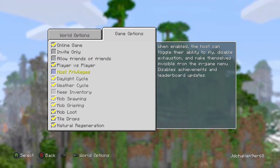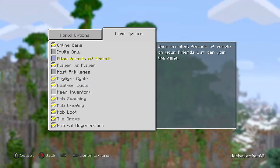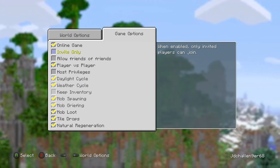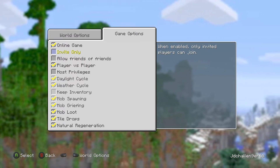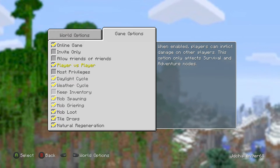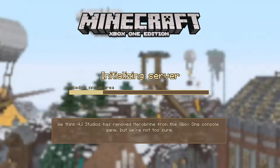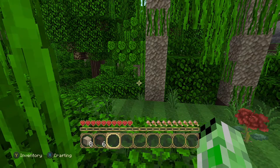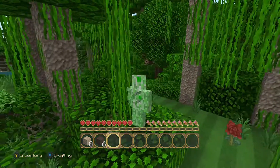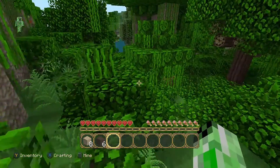I've changed some settings. I've not got host privileges on, because otherwise all the people will cheat. Invite only is off as well, because people can't join otherwise. So I've turned that off, and we've got online game and player versus player. This is my subscriber's world, and obviously you can see it's in a different texture pack. I've decided to put it in a different texture pack — the one we're in is called Steampunk, I believe. It's actually a texture pack I've not used on Minecraft yet.